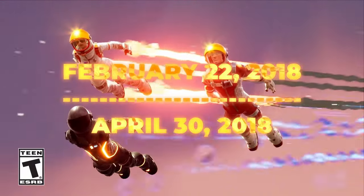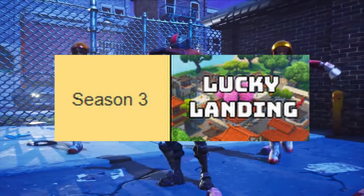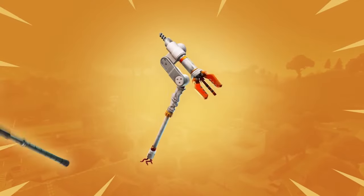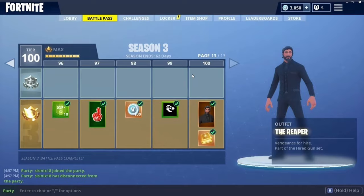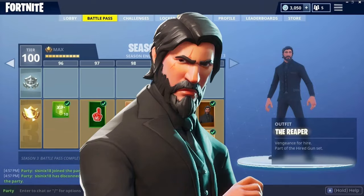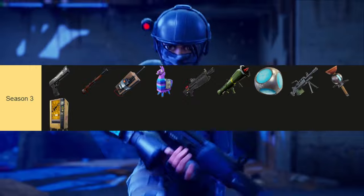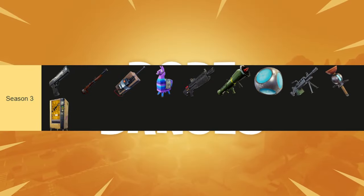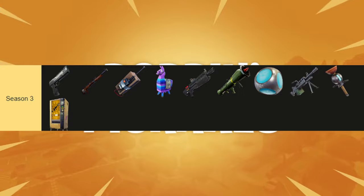Season 3. Season 3 started on February 22nd and ended on April 30th, 2018, and was space-themed. Lucky Landing was added to the map and a meteor was spotted high in the sky — that meteor started what became the Fortnite storyline. The Battle Pass was up to 100 tiers, giving us the knockoff John Wick skin named The Reaper. New weapons and items included the hand cannon, hunting rifle, remote explosive, supply llama, heavy shotgun, guided missile, vending machine, porta-fort, machine gun, and clingers.